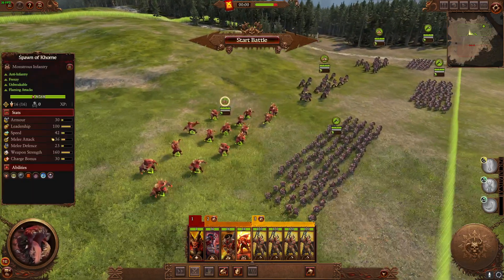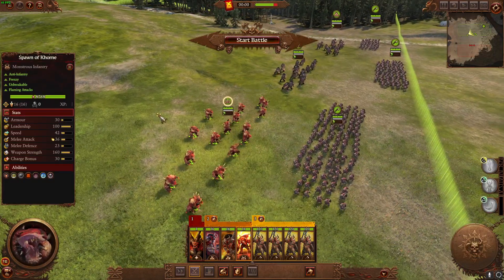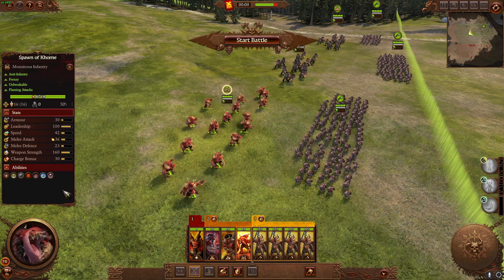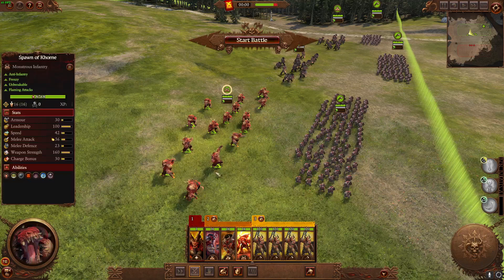Monstrous Infantry — Chaos Spawn, Minotaurs, Rat Ogres, whatever you got. The big characteristics of Monstrous Infantry are low model count, usually 12 or 16, high weapon strength, and a hefty HP pool, though that can vary.